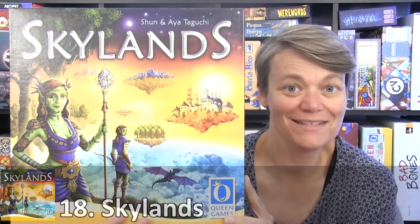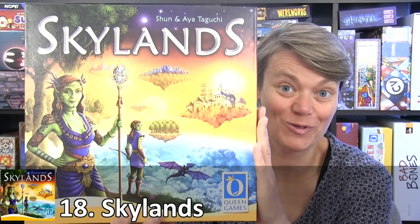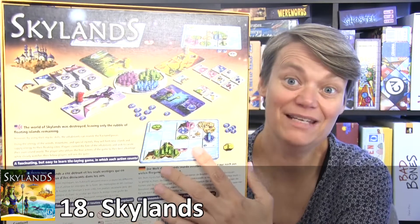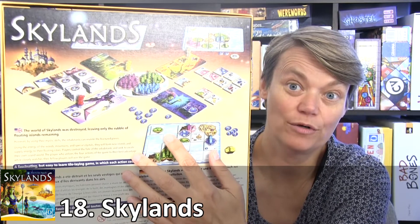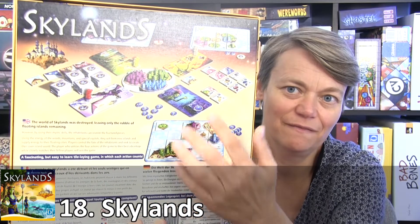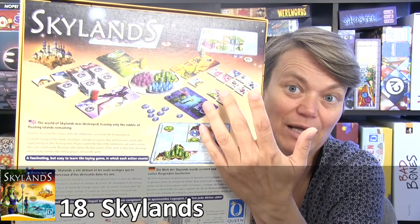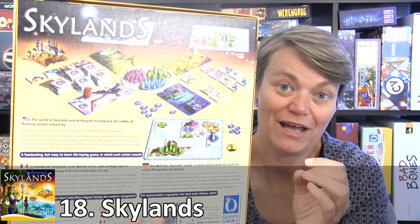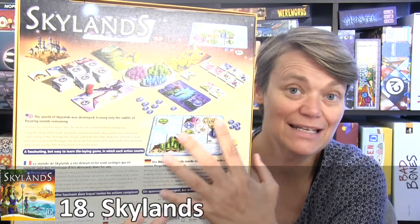My game number 18 is Skylands. This game is for 2-4 players, takes about 30 to 45 minutes, and it's for ages 8 plus. This is also a family-friendly game — very easy to learn and fun to play. You have your own board where you have to build islands, and when you complete an island you can fill it with meeples and use those meeples to buy points or buy buildings. You have to get the most points at the end of the game. It's a very quick, simple, easy-to-learn game.